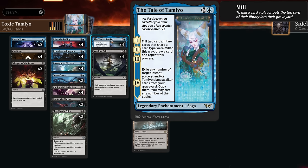We're also filling the graveyard, which comes in handy on chapter four: we get to exile any number of target instant, sorcery, and potentially planeswalker cards from our graveyard, copy them, and cast any number of the copies. We still need to pay their mana cost, but it's a way to access all our poison cards and proliferate effects out of the graveyard to help close out the game.